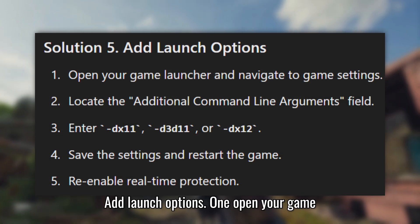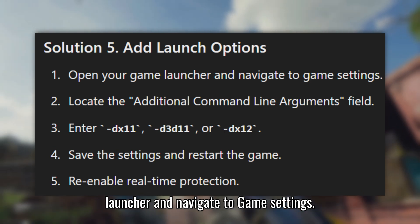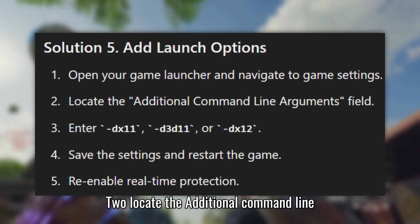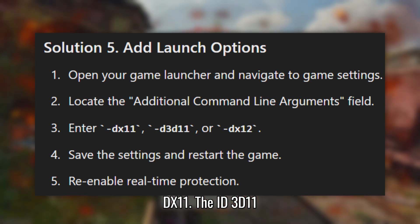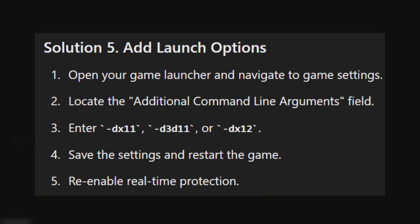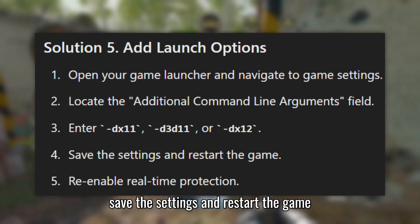Solution 5: Add launch options. Open your game launcher and navigate to Game Settings. Locate the additional command line arguments field and enter -HiDX11, -HiD3D11, or -HiDX12. Save the settings and restart the game.